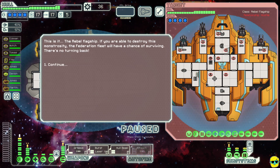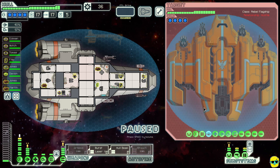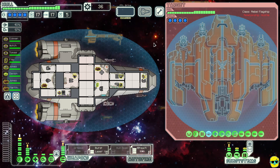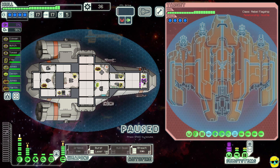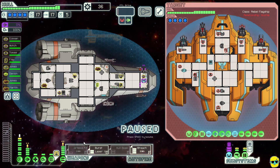This is the flagship. If we can destroy this monstrosity the Federation fleet has a chance of surviving. I'm going to pause — turning off Artemis missile and hull beam, turning on the breach missile. This flagship fight lasts in three phases: you'll blow off the left side, then the right side, then fight the center section. We want to do as much damage as fast as possible. They've hacked our piloting which takes our dodge down. We're going to send our hack over.